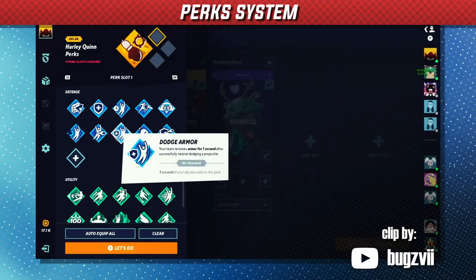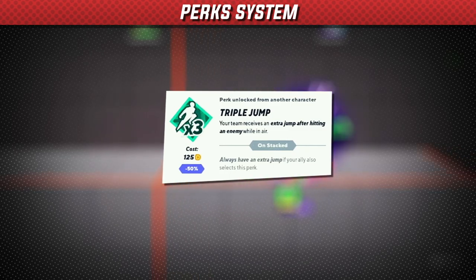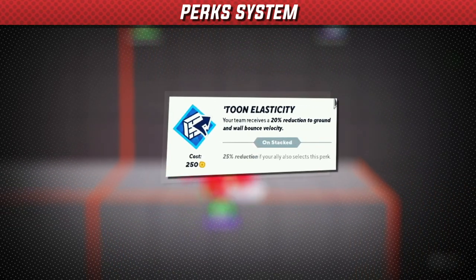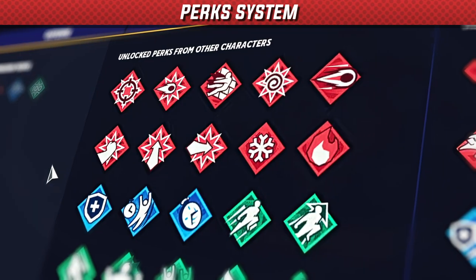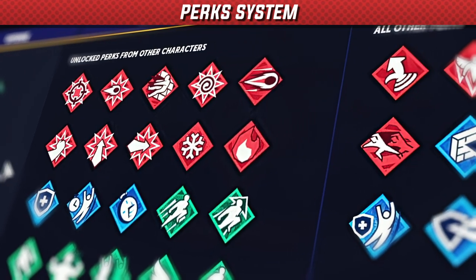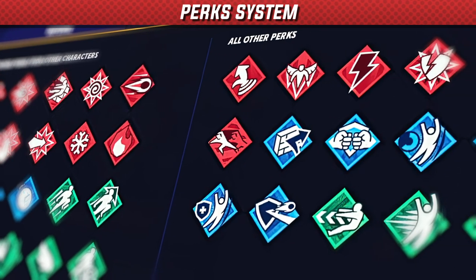The perk system in the game can change combo routes and possibilities. The triple jump perk gives you another jump to extend combos. The tuned elasticity perks reduce the knockback and hitstun when bouncing off surfaces, making you harder to combo. There are also other perks that can increase the damage output of combos, as well as giving players options and flexibility in their combo game.